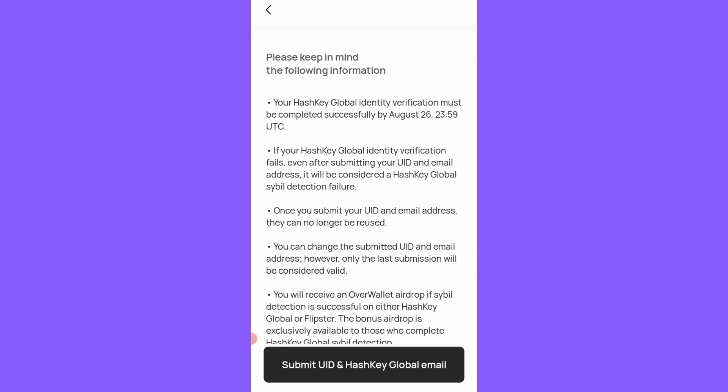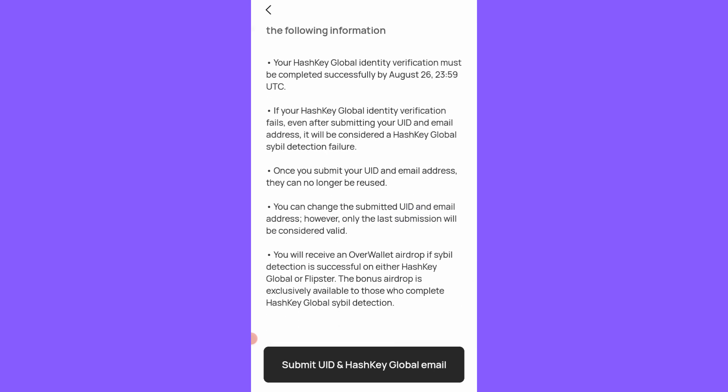Once you submit your UID and email address, they can no longer be reused. You can change the submitted UID and email address, however only the last submission will be considered valid. You will receive an Over Protocol airdrop if cyber detection is successful on either HashKey Global or Flister IO. The bonus airdrop is exclusively available to those who complete HashKey Global detection. Make sure you are verified before submitting your UID — don't repeat the same mistake that happened on Flister IO.